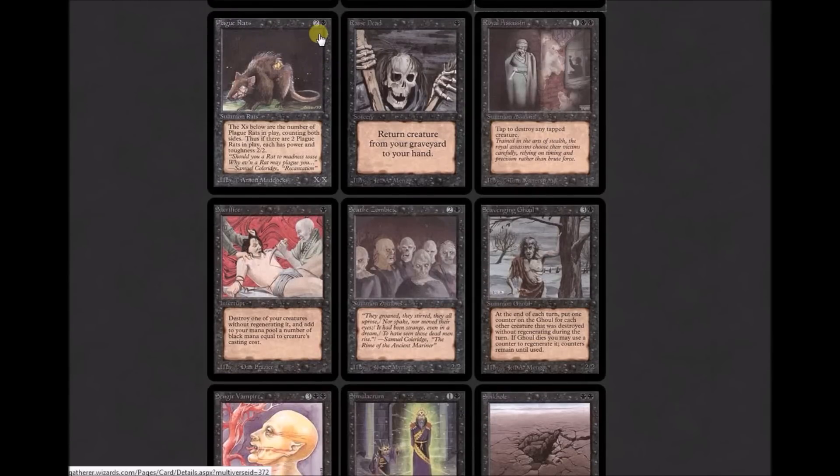Plague Rats: two colorless and one black for an X/X — Plague Rats' power and toughness are equal to the number of Plague Rats in play. Raise Dead: one black — return target creature from your graveyard to your hand, still kind of around now. Royal Assassin takes me all the way back to when I first started playing — a friend loved Royal Assassin and I could never figure out how to get around it. It's a 1/1 for one colorless and two black. Tap to destroy any tapped creature — pretty elegant design for the early days of Magic. Royal Assassin was around as late as M12, rare all the way through.